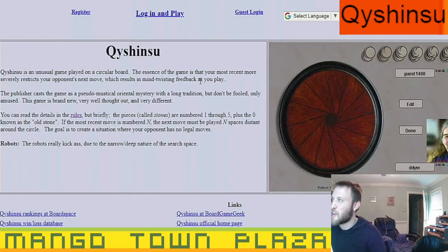This game is played on a circular board. The essence of the game is that your most recent move more severely restricts your opponent's next move, which results in mind-twisting feedback as you play.